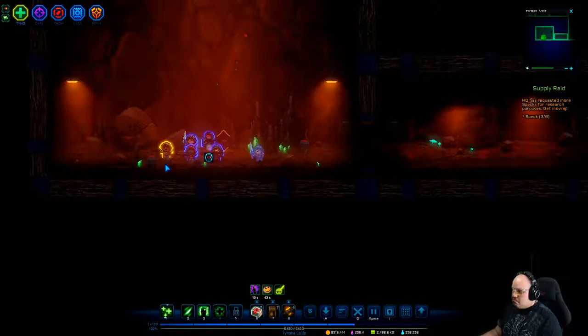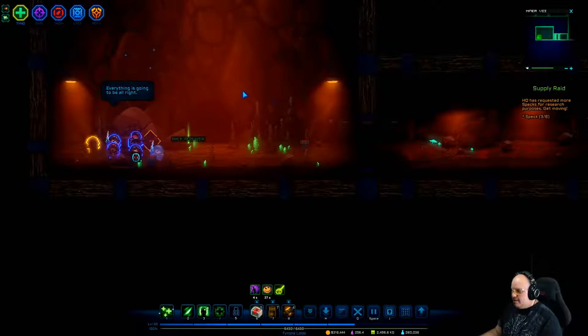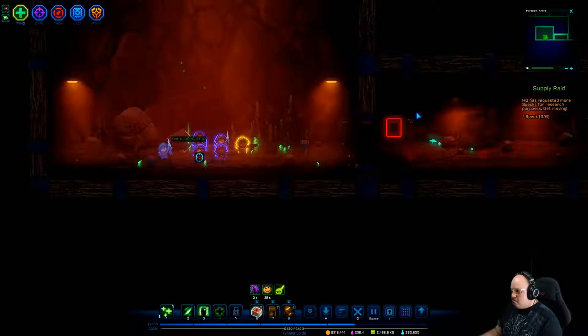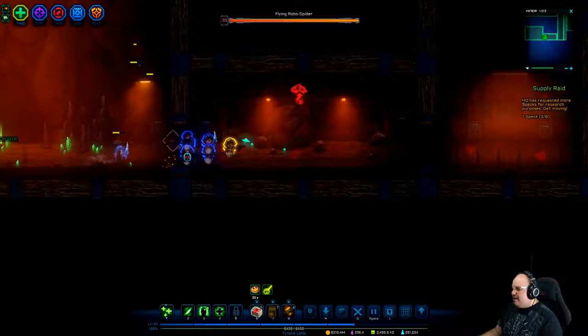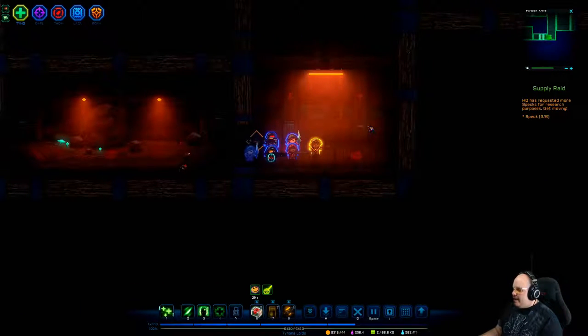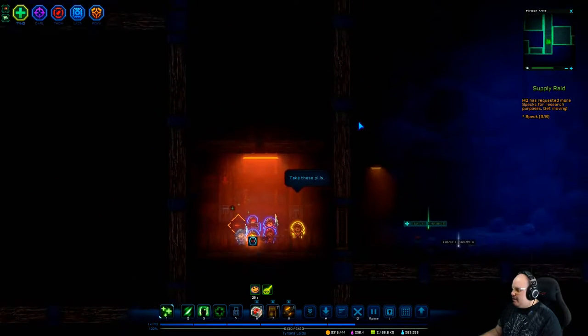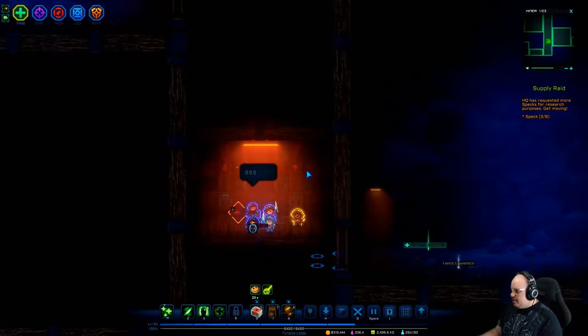Okay, we got the two in the back just chilling. This seems kind of empty, doesn't it? Hit that button. Well, that was simple enough, wasn't it? All right, I'll take it — take that guy out too. And we're getting out of here. Make sure nobody gets stuck — and we're going up again. And then we're going to go up again.